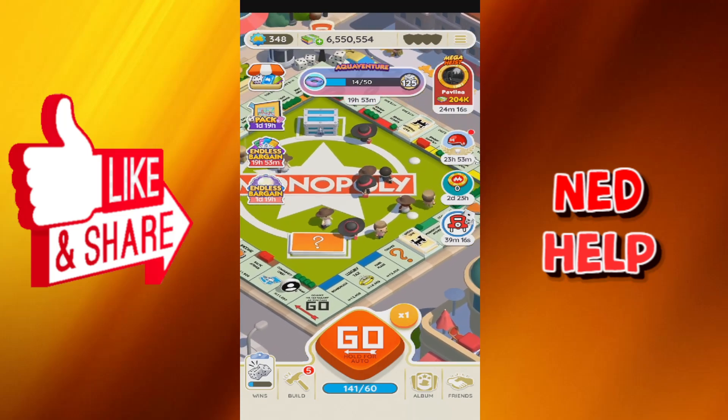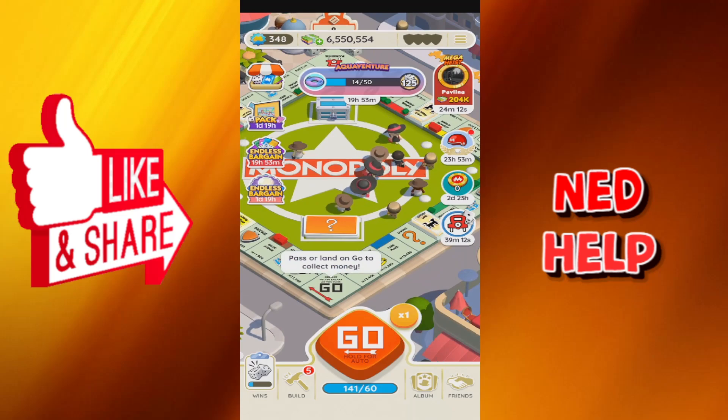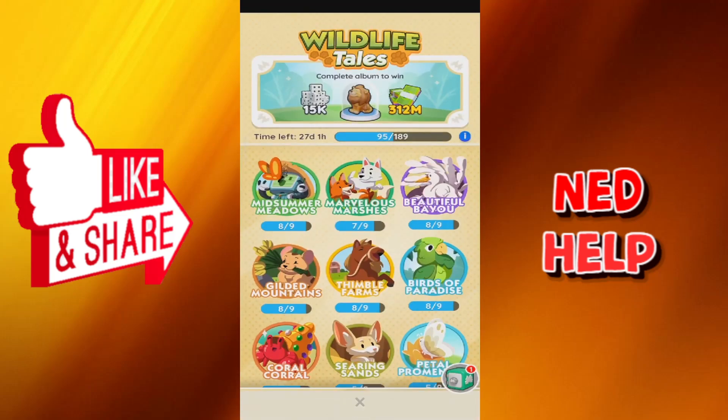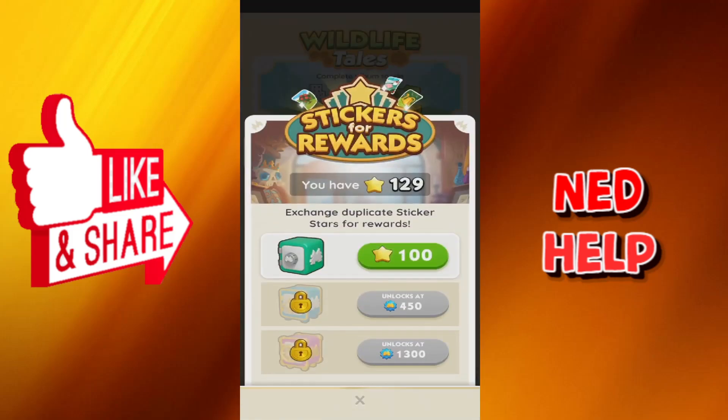In this video I'm going to explain how you can exchange stickers for rewards. If we press on our album right here, every duplicate that you have of a sticker will go directly into these stars. With these stars you can buy different chests.